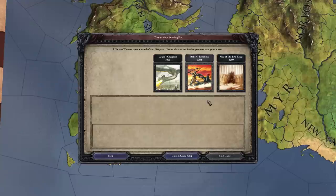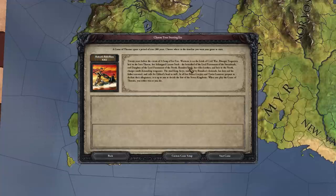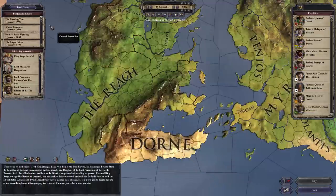You also have Robert's Rebellion, which is during Robert Baratheon's rebellion against the Mad King Aerys Targaryen, and also the War of the Five Kings — the war where Robb Stark, the Lannisters, and others are all at each other's throats. But we're going to be picking a start date that's two years after Robert's Rebellion, so we'll click on Custom Start Date, which brings up quite a lot of new ones.